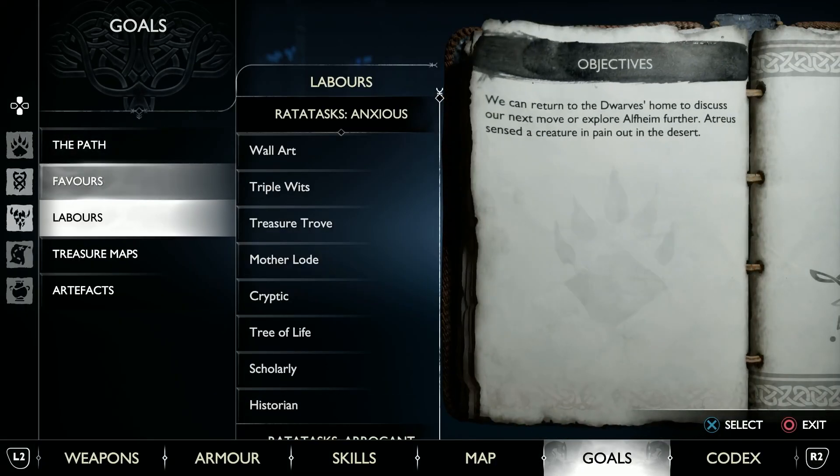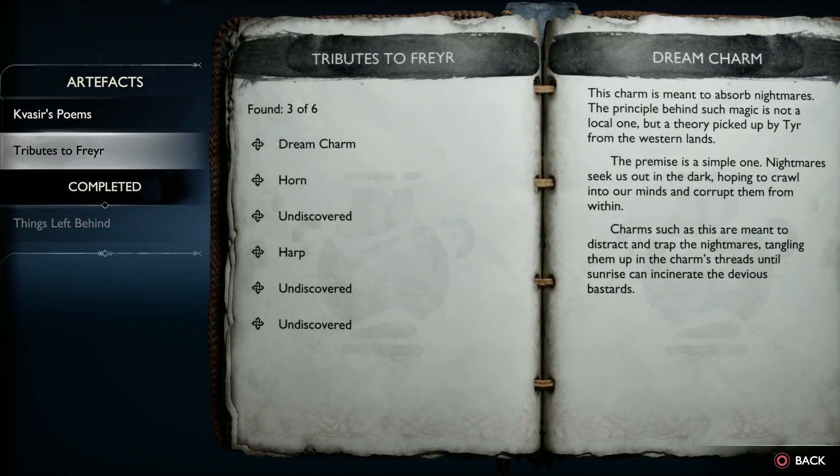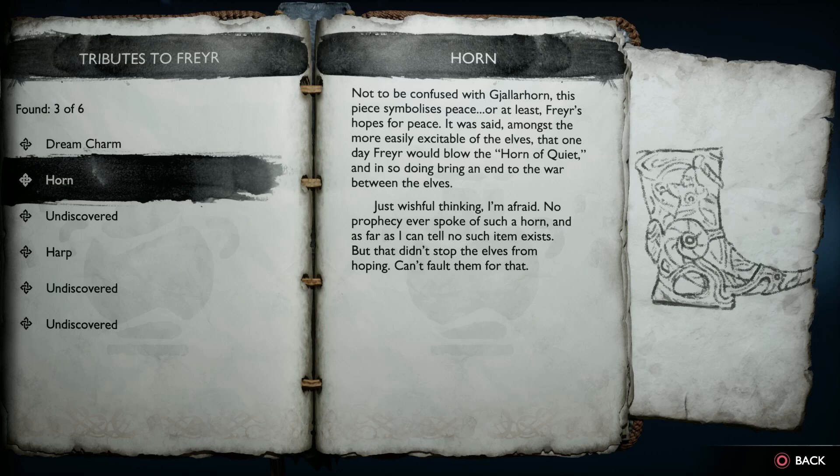Alright, let's have a look at that Horn. It is artifacts, tributes, Horn, which I cannot access because... Not to be confused with Gjallarhorn, this piece symbolizes peace — or at least Freya's hopes for peace. It was said, amongst the more easily excitable of the elves, that one day Freya would blow the Horn of Quiet, and in doing so, bring an end to the war between the elves. Just wishful thinking, I'm afraid. No prophecy ever spoke of such a horn, and as far as I can tell, no such item exists. But that didn't stop the elves from hoping. Can't fault them for that.